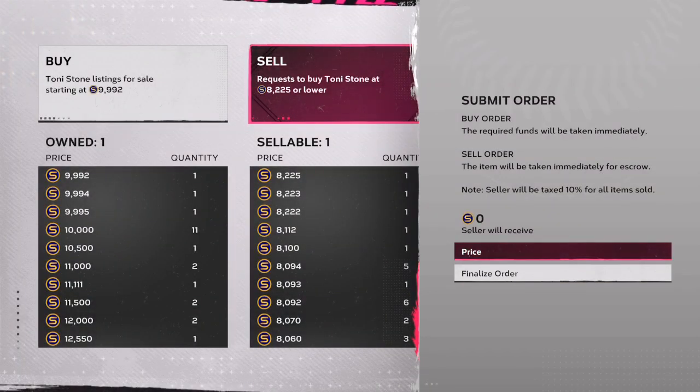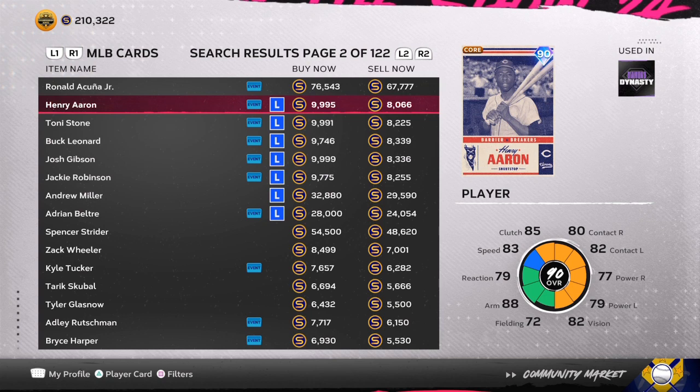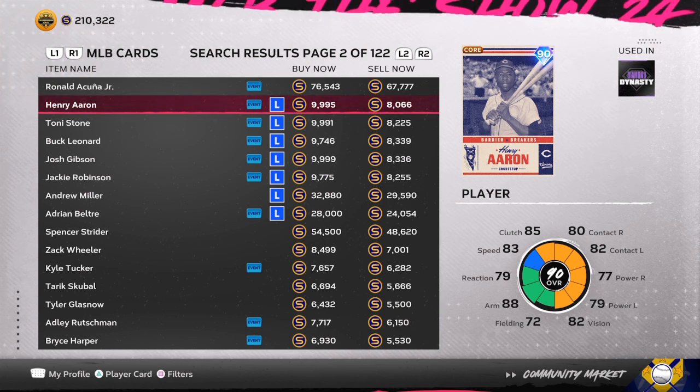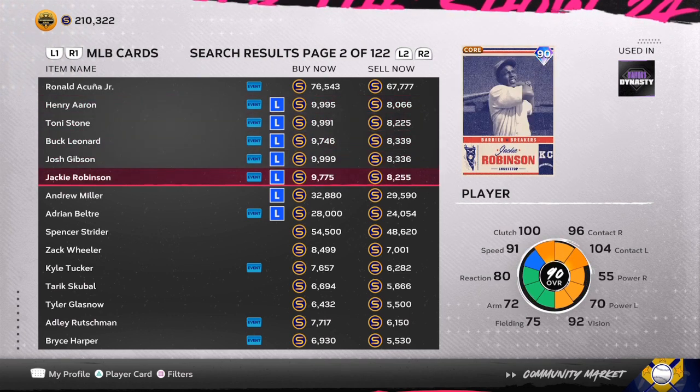You have three to four days before the new season and the new roster update — that's a lot of chances for a lot of stubs. This is the easiest way. All you need is 10 minutes per day. Every night before I go to sleep I put in a few flip orders, and every morning when I wake up I start the day with between 20 and 50,000 extra stubs.